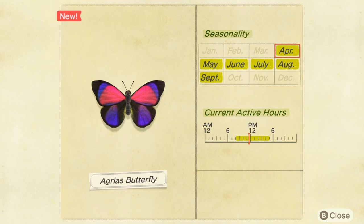My guess is it just spawned near my house. This is just a quick look at Aria's butterfly — which month it's available and which hours you can find it.